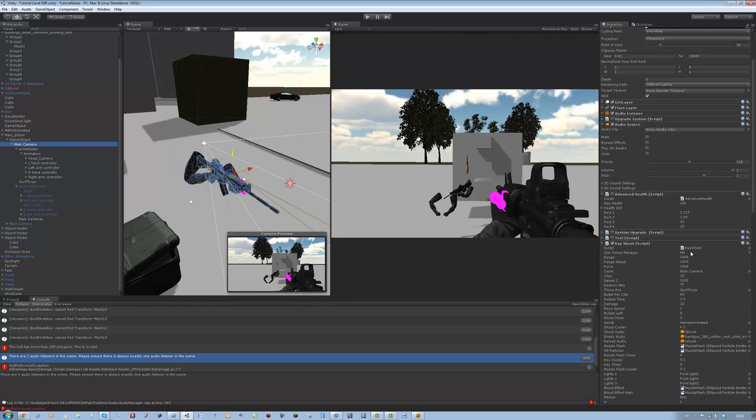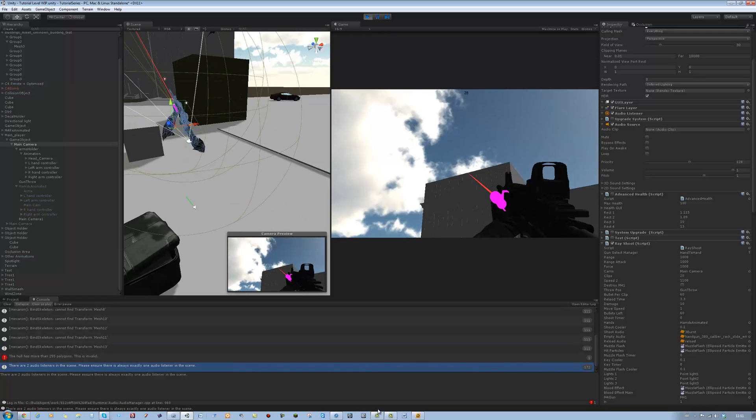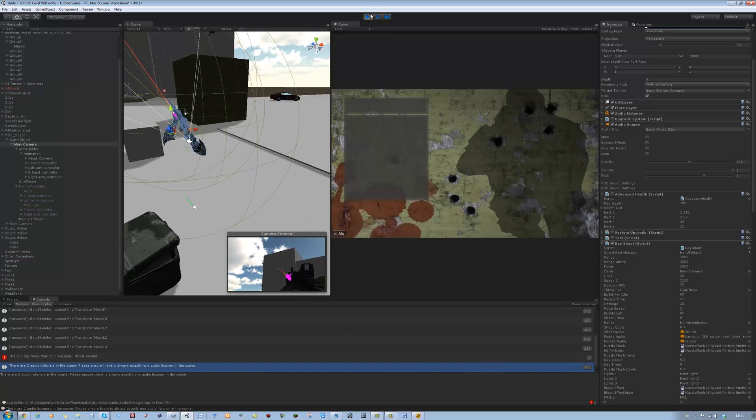I'm going to click over here and select hand-to-hand. I want to see — would it automatically change that to the fists? As I thought. Now we're going to quickly sort that out as well.